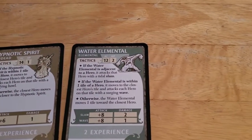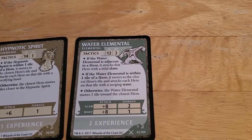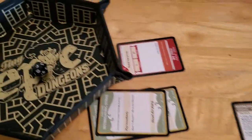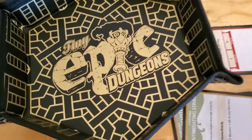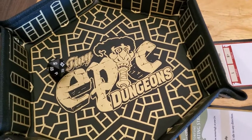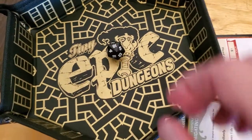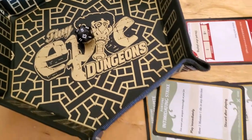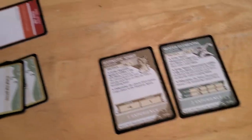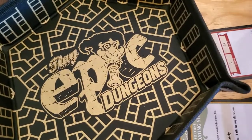Luckily, the water elemental only has an AC of 12, so there's a really good chance we're going to hit it, but not necessarily kill it in one shot. Targeting the water elemental — that is not even enough to hit it. That was a 5; 5 plus 6 is 11, so I just missed. We're going to try again with our expert combatant on the water elemental. How do I get so unlucky on my rolls?